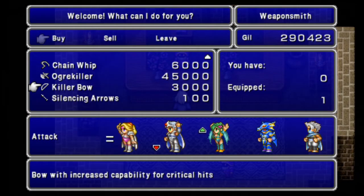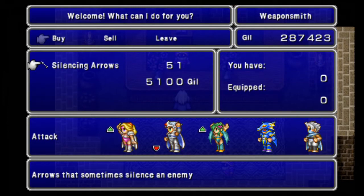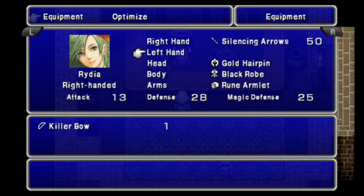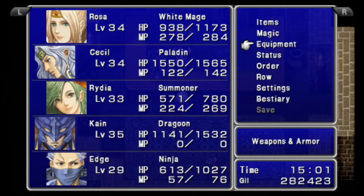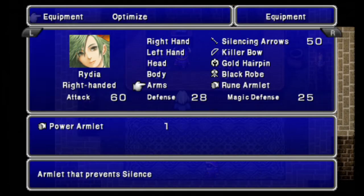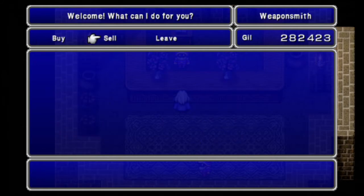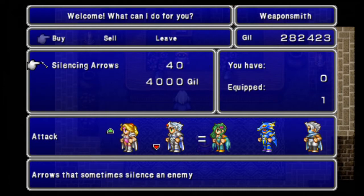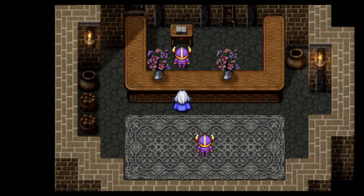As for what to purchase, we're going to want to buy a Killer Bow, as well as 50 Silencing Arrows. Remember — put the arrows in the right hand. Give the Killer Bow to Rydia. Her accuracy isn't so hot, but better than nothing. Buy 40 Silencing Arrows for Rosa. We have 10 in storage we'll want to get out. They exploit the Mage Creature Type — they're useful.